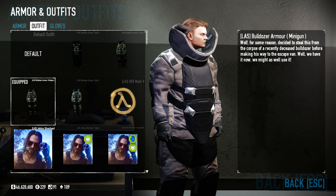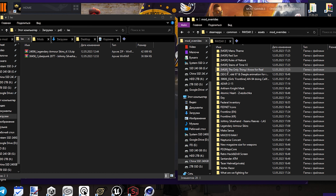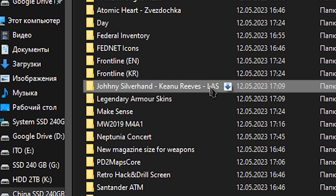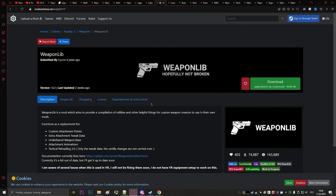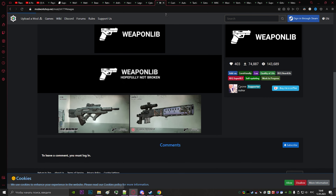Character skins and new heisters can be added only with Beardlib. But sometimes you may see this tag — it means that you need to install another core mod. Legendary armor skins — now you have silly custom anime models. Drop the skins in mod overrides.